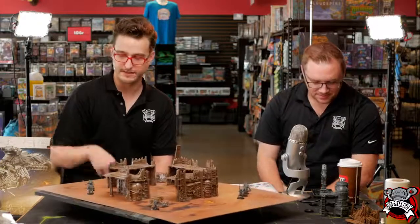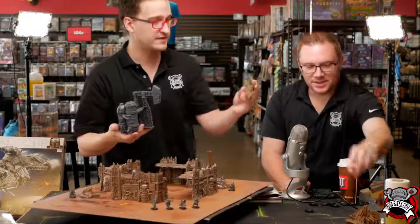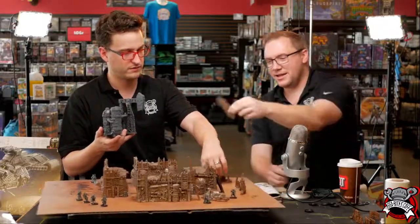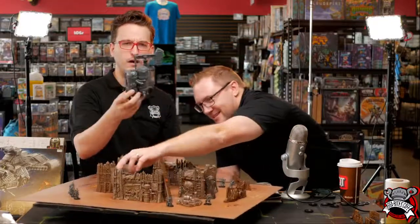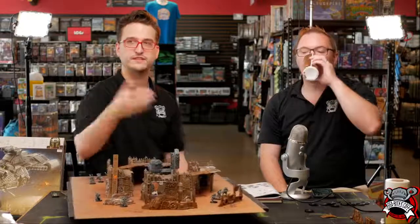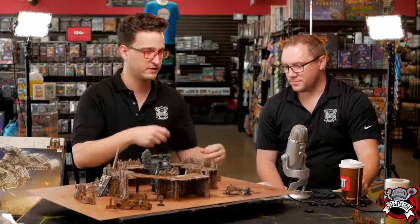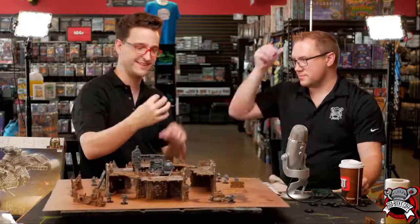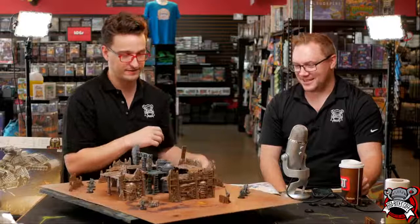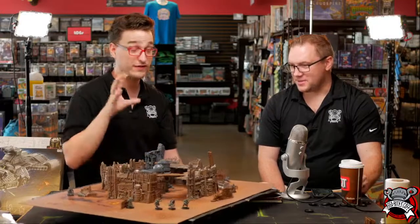First question from the audience: 'Is that all the terrain that comes in the box?' No, there's more - but that's the only stuff I've actually primed and gotten any color on. They have these gates here which are considered obstacles that can be gone over. There are little bridges, a little oil pump, smaller barricades - I think there's five or six little one-man barricades that fit one or two guys behind them - and then slightly larger ones with door bits.